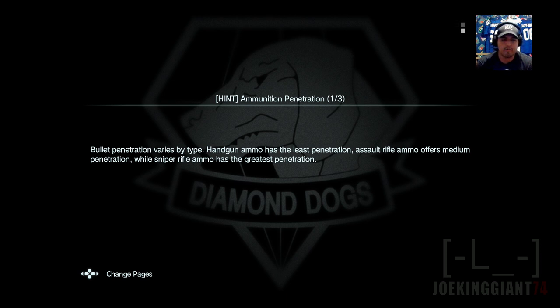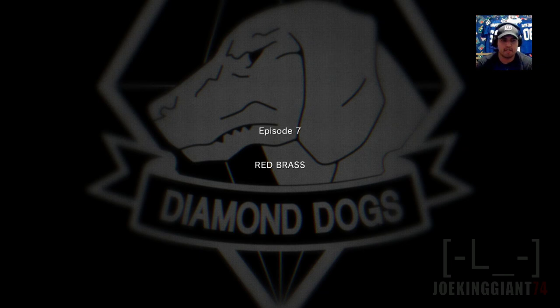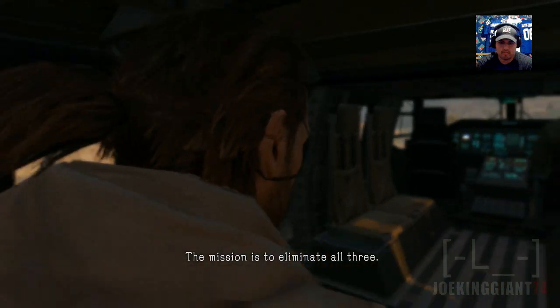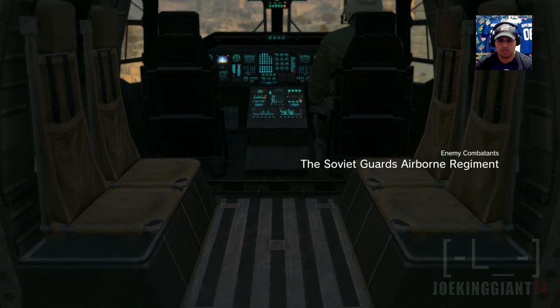Red Brass - let's see what we can expect from this, hopefully something cool, hopefully a cutscene. I haven't seen a cutscene in a while, ever since I did the Honeybee one. That was kind of an interesting cutscene - the villain was wearing a mask, super similar to the sidekick from Green Hornet, I think. The three Soviet commanders are meeting at Davialo Calais - the mission is to eliminate all three. How you do it is up to you, boss. Good luck.